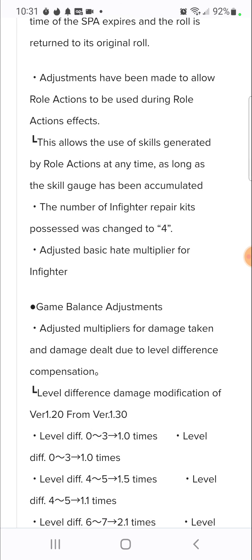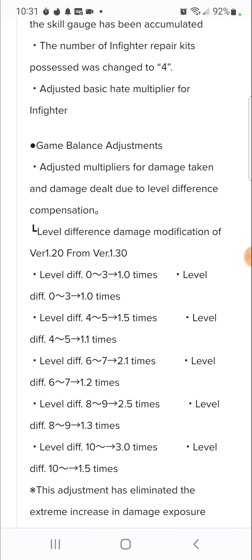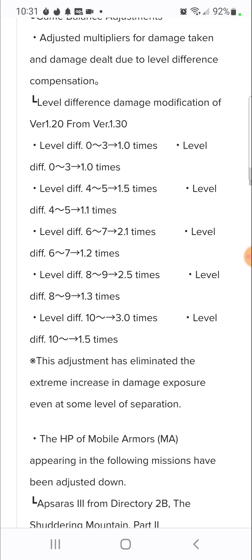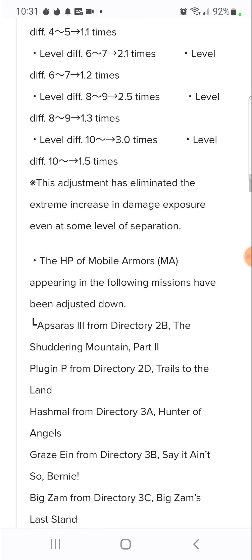Game balance update: multipliers for damage taken and damage dealt with the level difference compensation. Navigating from version 1.20 to 1.30 - level difference 0 to 3 is 1x, 4 to 5 is 1.5x, 6 to 7 higher. This eliminates the extreme increase in damage even at some level of separation. They kind of fixed the leveling system, which is great news, making the game a lot more fun for even new players.